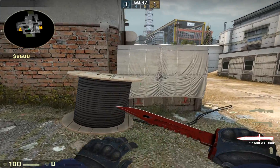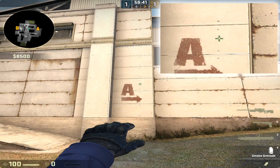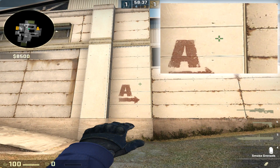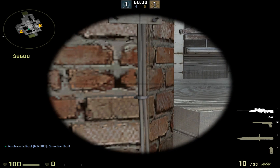At number 7 you're going to come here to the side of short box by the spools. Aim at the arrow and bring your crosshair up to the height of the A. This is just a left click throw once again. You're going to be able to jump on top of the spools and peek any AWPers looking at short box from mid main.